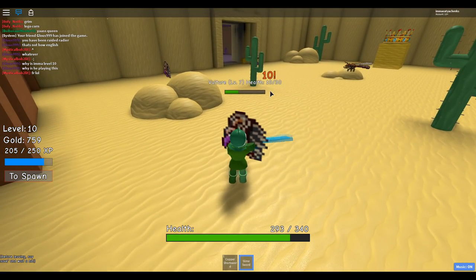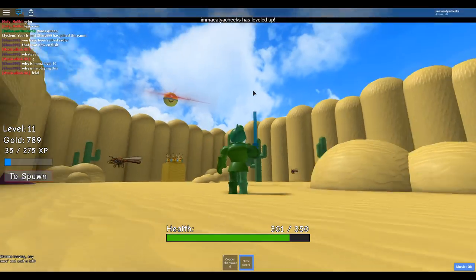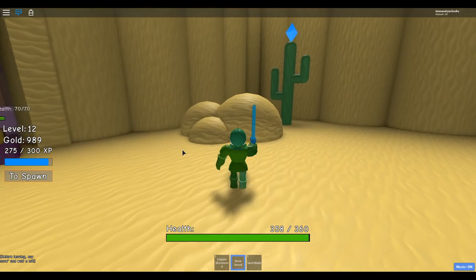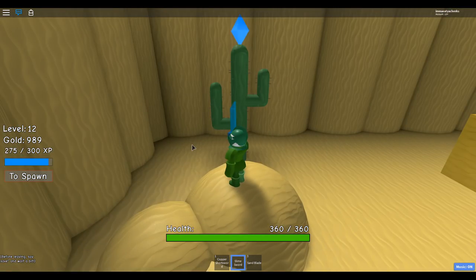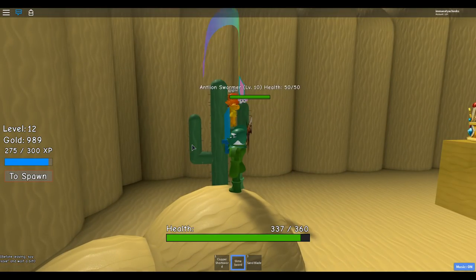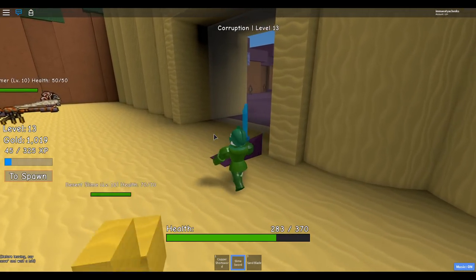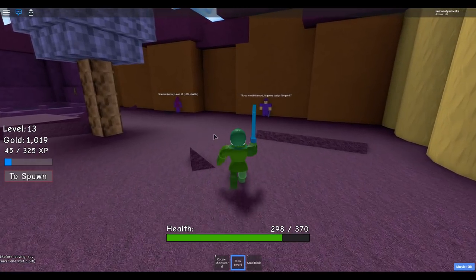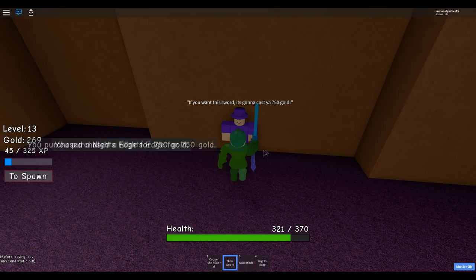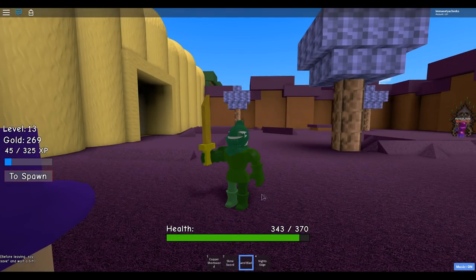I'll do one more area and then move on. Honestly, I'm enjoying myself a lot - this may be better than the 1.4 update. I'm noticing some of my subs who've friended me are joining and playing with me. I've hit level 13 - next area is the Corruption. The shadow armor and the Night's Edge sword costs 750 gold. I've got enough gold so let me get it - Night's Edge baby!